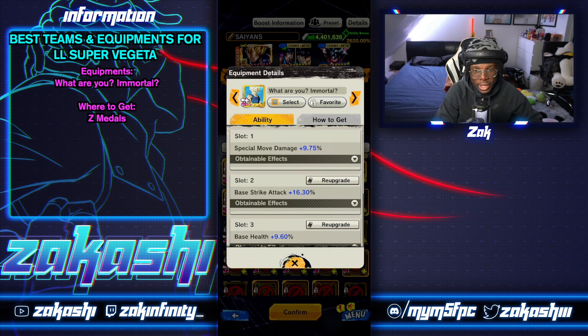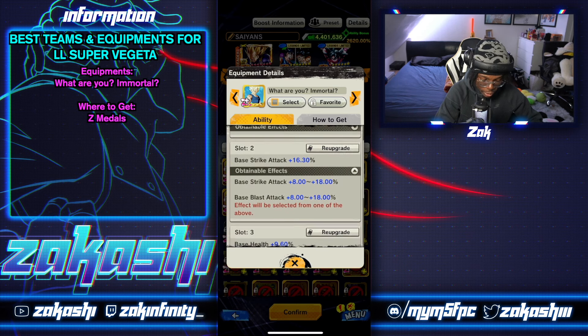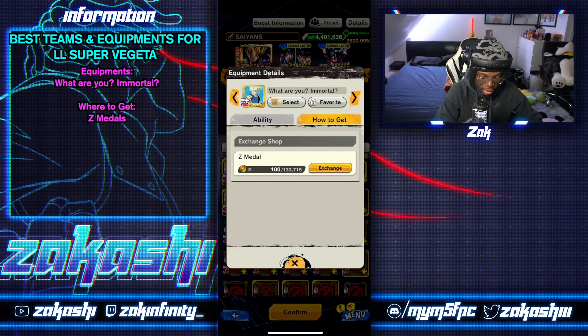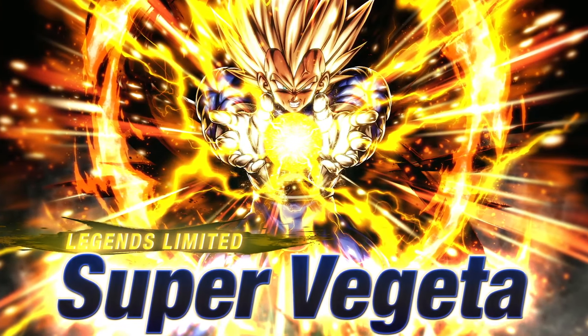The last equipment I'll mention is low tier but something you might be able to use. You get special move 10% — don't go for the ki recovery — you get strike attack, don't go for the blast, and you get HP which is always good. You can get it from the Z medal exchange shop. It's easy to upgrade unlike a lot of equipment nowadays, so it's a decent budget option.